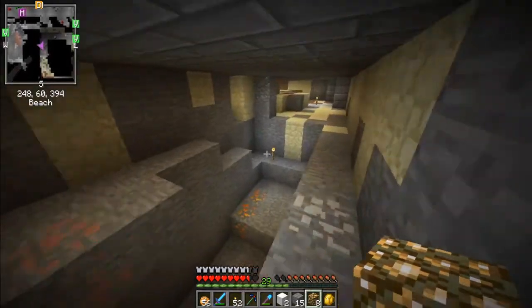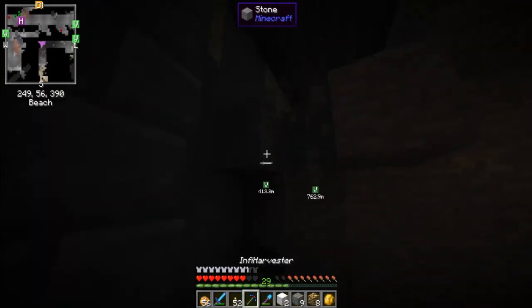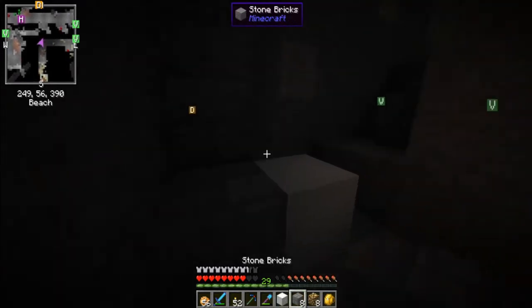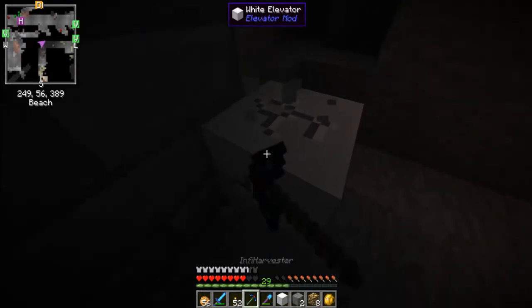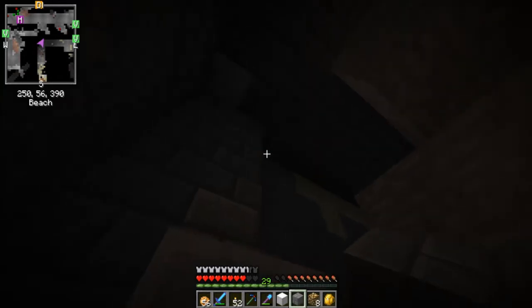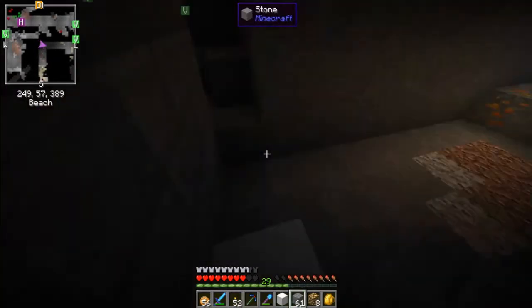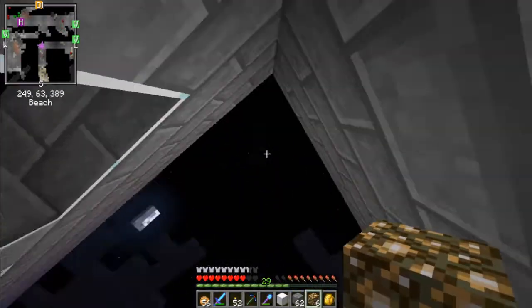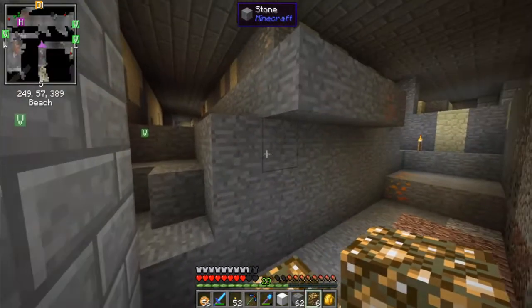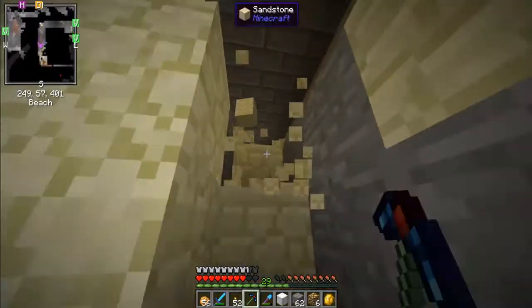Oh, you know what would be pretty cool is if I could put glowstone in the walls. That'd be really cool. Okay, so I can put one there, break that, put one there. Works for me.